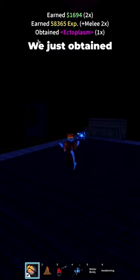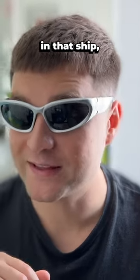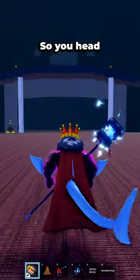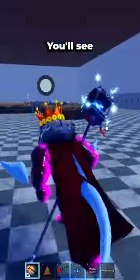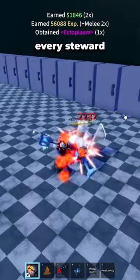We just obtained the ectoplasm, but I prefer one specific location in that ship where you can farm ectoplasm easily. Head to the center of this cursed ship and go right inside the kitchen — you'll see a lot of stewards right there. There are a lot of them, and almost every steward has ectoplasm. That's the best option.